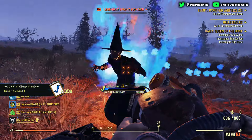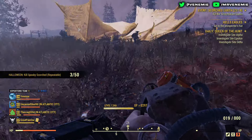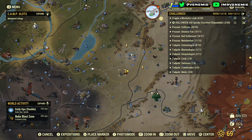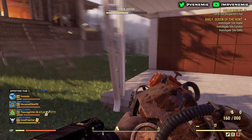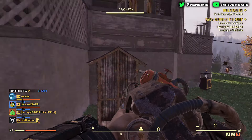I don't condone this type of behavior, but if you do want to stock up on extra Nuka-Colas or anything that is locked behind a player-locked item, all you need to do is first find another player that has a camp with some items that you need.